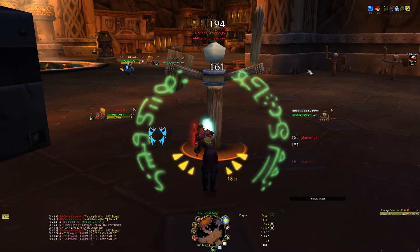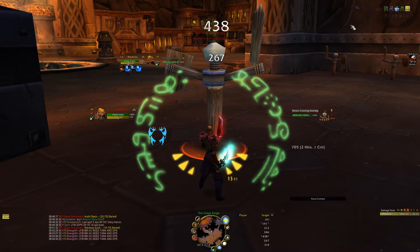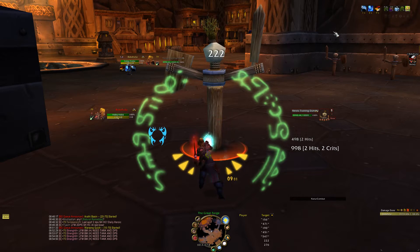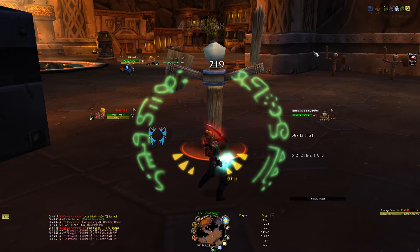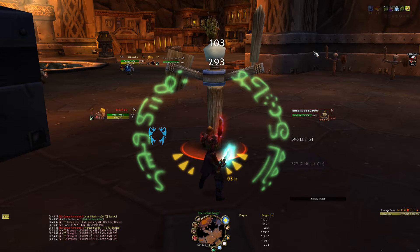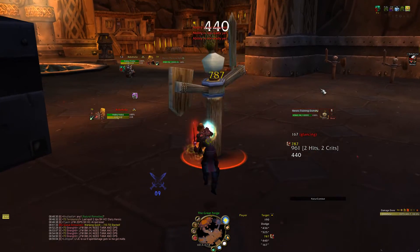In raids you might have like two or even three rows of buffs or debuffs, and you can't really track them as quickly as you need to sometimes. So it's very, very nice that you have this visual indicator that just shows you your buffs and debuffs.